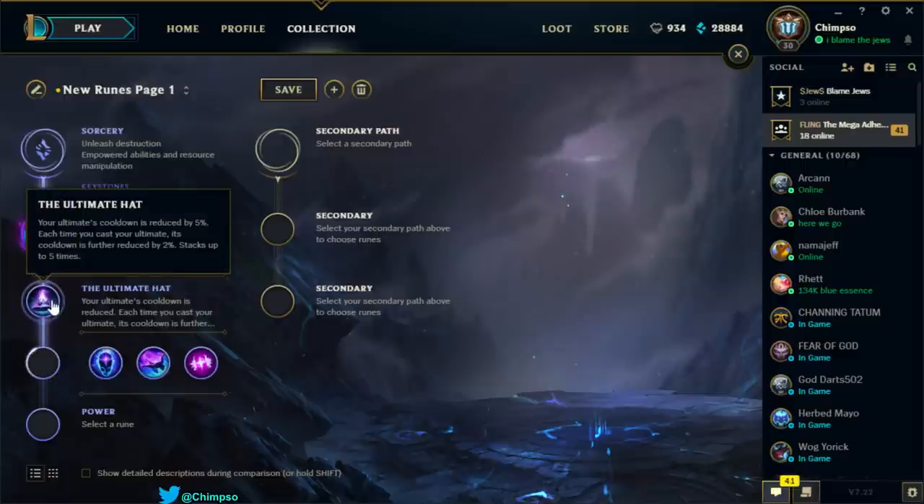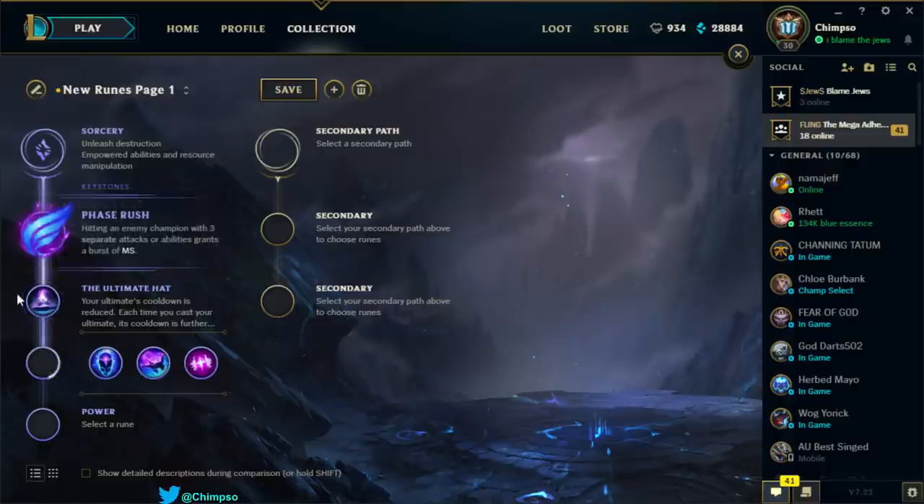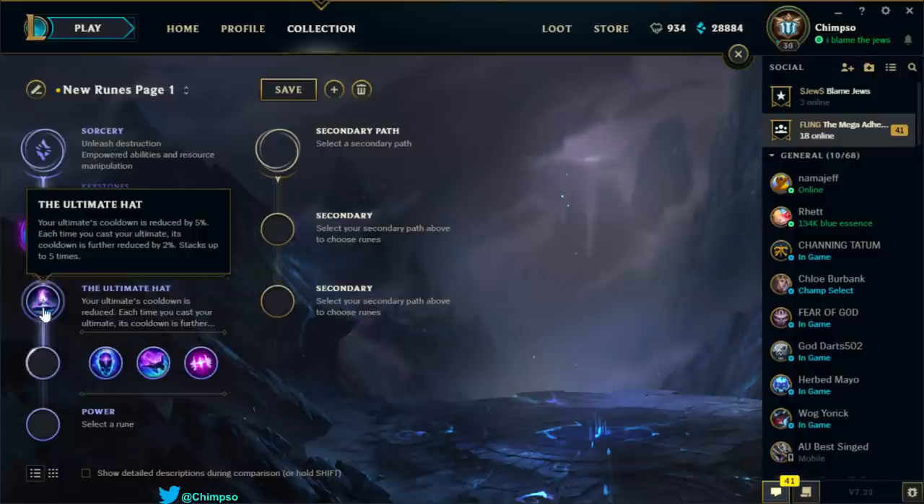The Ultimate Hat — this is what we're going to take. Your ultimate's cooldown is reduced by 5%, and each time you cast your ultimate, it's further reduced by 2%, stacking up to 5 times. Singed's ultimate cooldown got nerfed, so taking this means it gets reduced by 5% immediately — at level 1 that's about 6 seconds, making it a 114-second cooldown. With 5 stacks that's a further 15 seconds off, meaning at level 3 ultimate the cooldown could be around 100 seconds. I'll probably take Ultimate Hat.